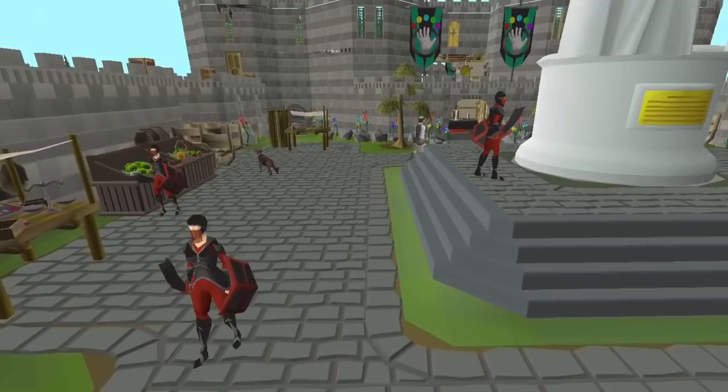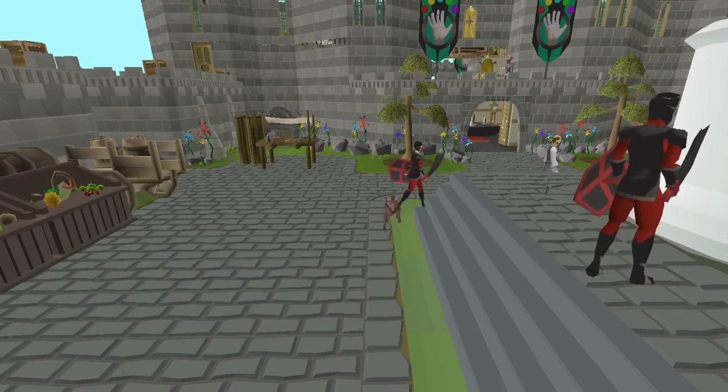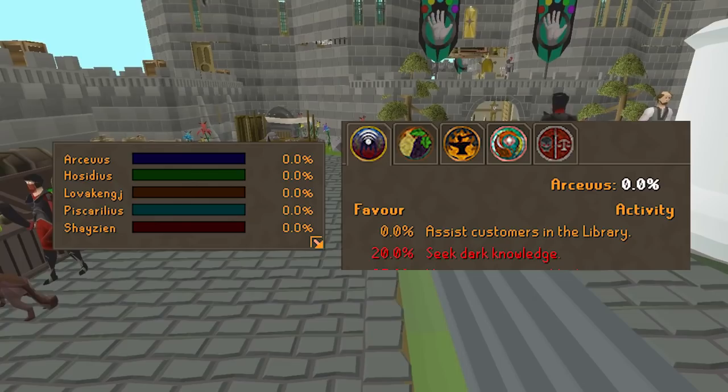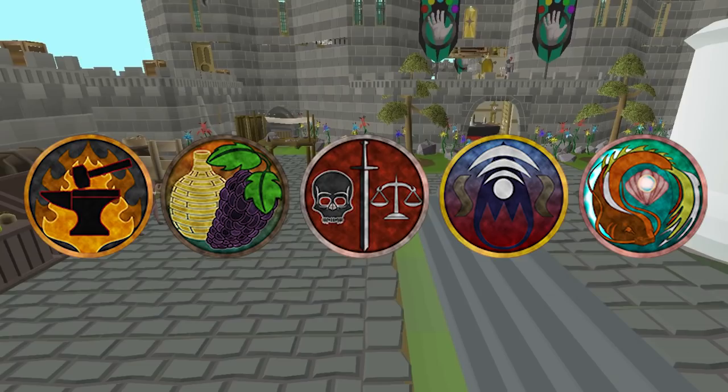To start, I feel like one of the biggest impacts in making Kourend an impactful place was through the house system. The house system, comprised of five different houses, is essentially how the land of Kourend is split up — each house having their own section, with favor you have to gain for those sections of land, along with rewards and unlocks you can get through gaining that favor. All of the houses seem to be formed around some idea of skilling. For example, Piscarilius is really based on fishing, while Arceuus is more magic-based, Shayzien for combat, and so on.